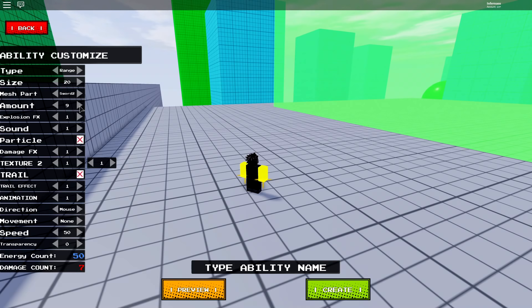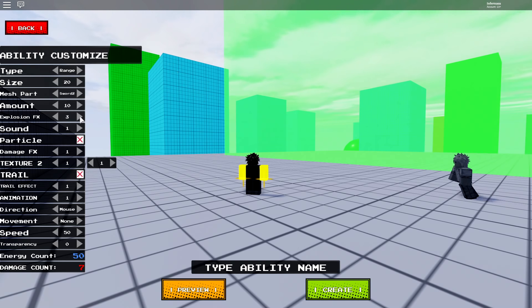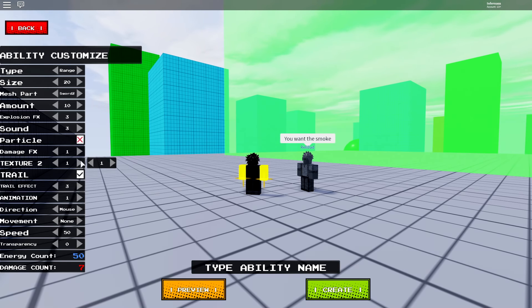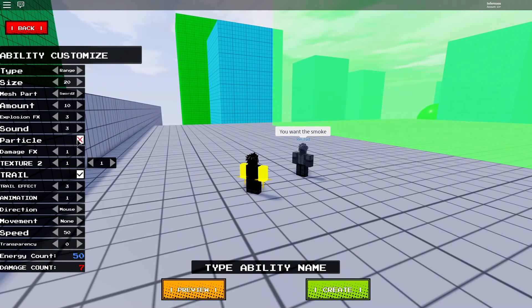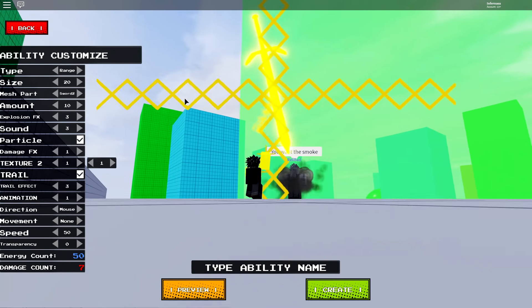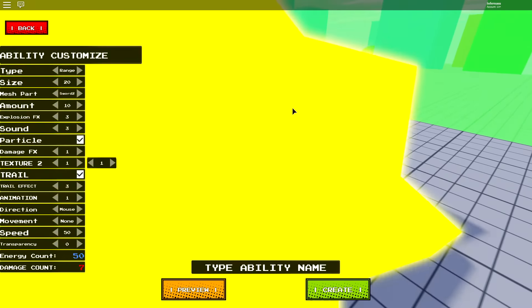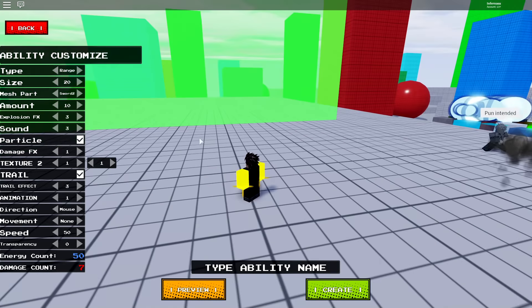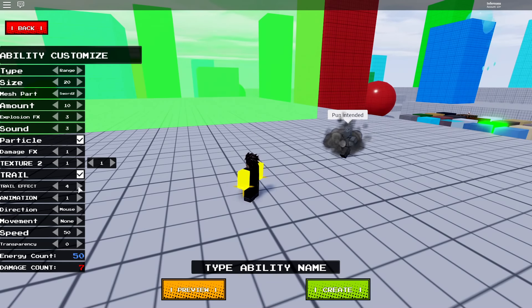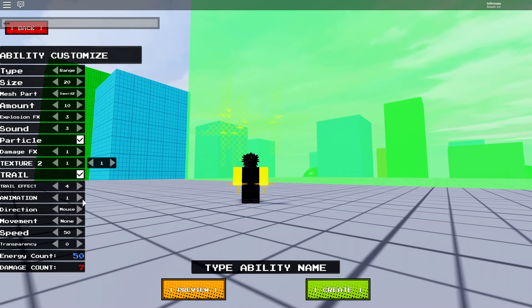The amount we can increase it right here — that's a lot, it may create lag for some people, but it's not going to lag me at all. Look, I'm shooting swords! Explosion FX — you can adjust all that. Sound, damage FX — you can adjust the texture, the trail. You can put a whole trail on it. Particle effects too — look at this, you can literally put like a whole particle on it.